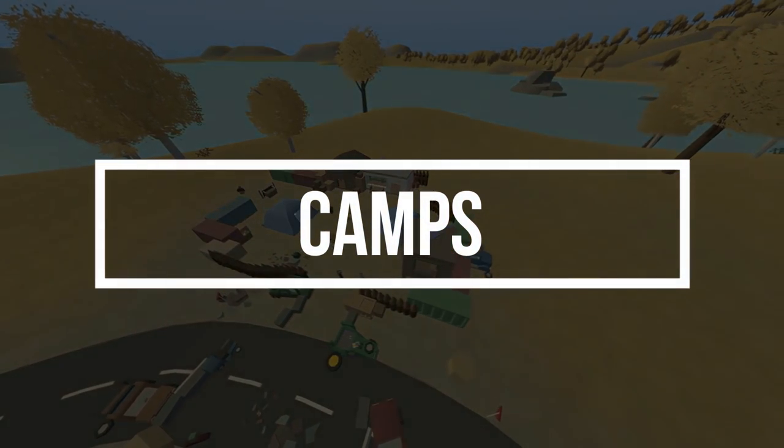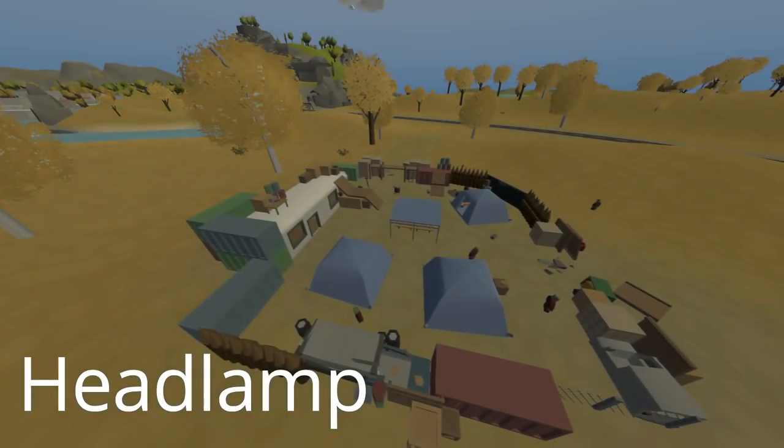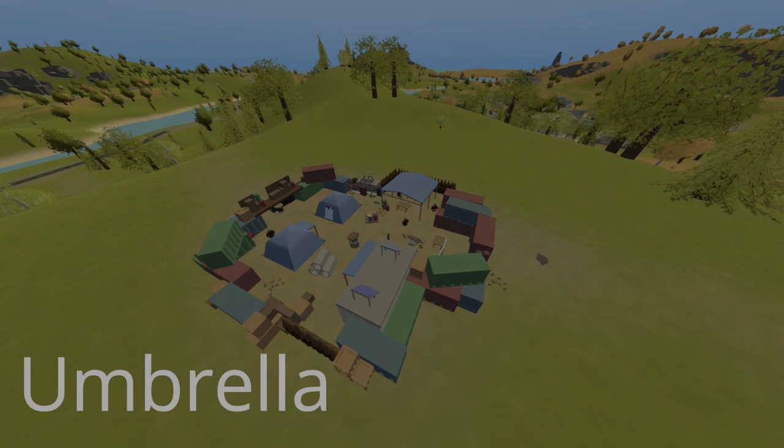There are four camps on this map and things that I found were binoculars, flashlights, swim gear, a compass, headlamps, master keys, fishing rods, crossbows, vehicles, food and water, a Swiss army knife, basic clothes, and an umbrella.